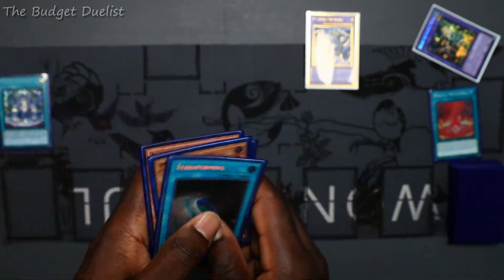We don't have any Runic package but we have three hand traps and we can go into our Invoke engine, so maybe this is okay. First, I would activate Invocation, which would then search for Alister in my deck. Then I would activate Smitten Storm to special summon to my side of the field.